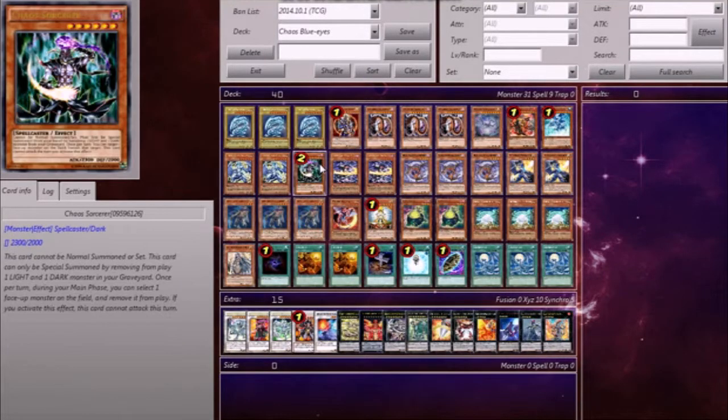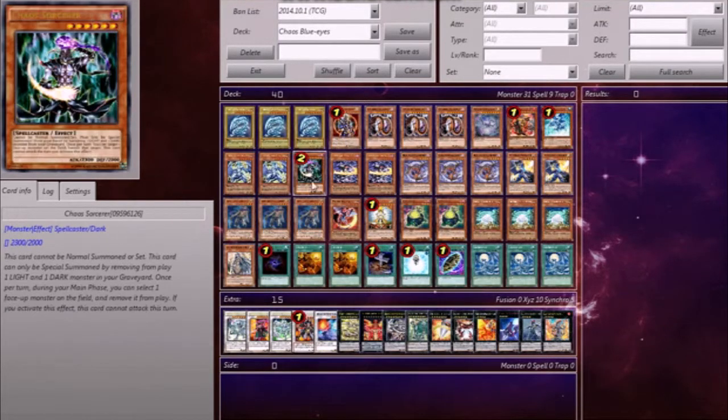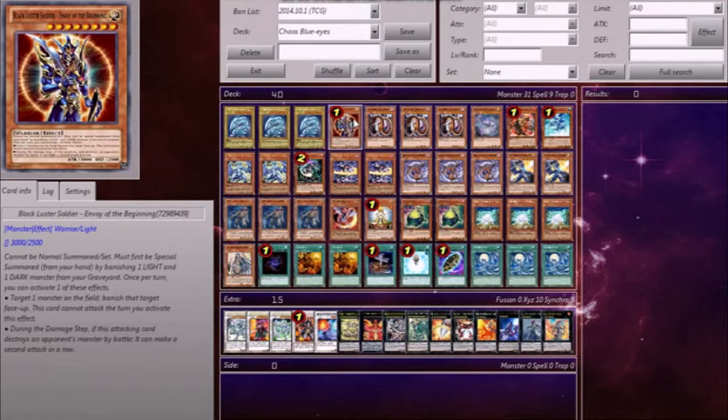Now, you know what these two do — they banish, they're amazing, and kind of overpowered. Not really, but they're really good.